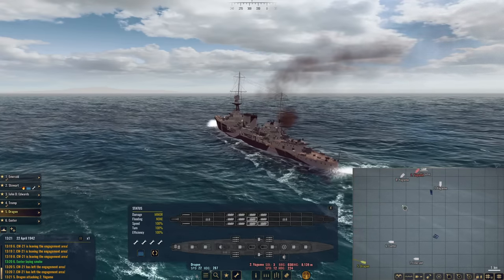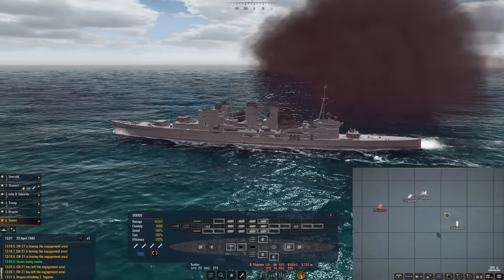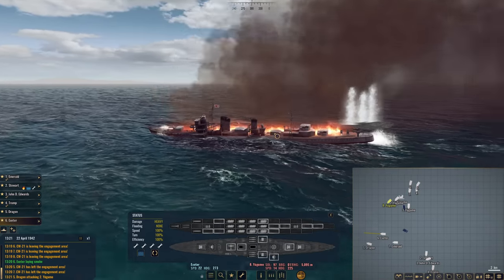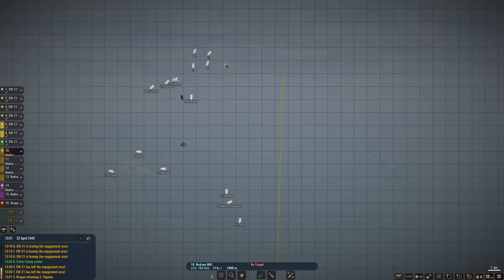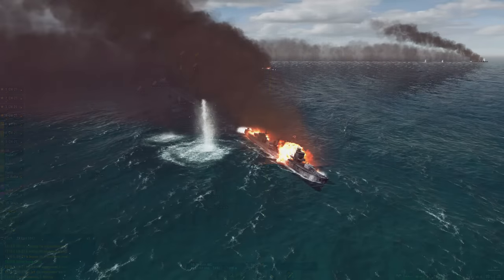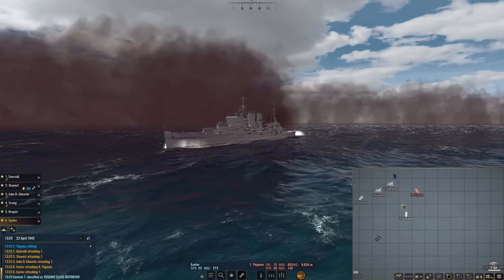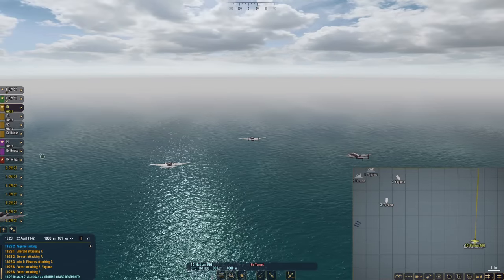Dragon, engage target two. That seems like a good way to do it. So we are going to hopefully sink all three of these remaining Yugumos — then the rest will probably withdraw. I could try to hit one of these in the rear with the Hudsons, like this already-damaged one. Another Yugumo is sinking — that is two destroyed.